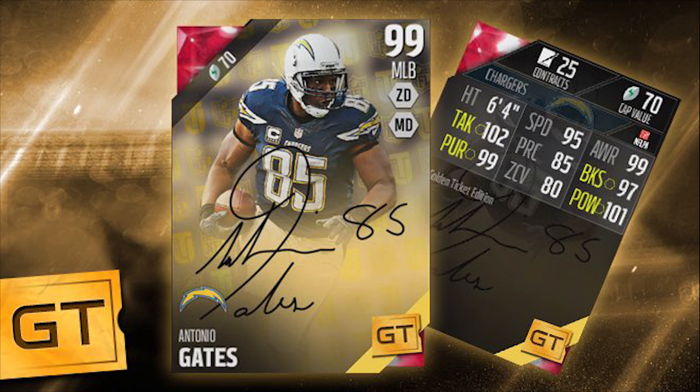95 speed. You've got 99 awareness if you care about that. Tackling 102. Play recognition at 85 — that's a little low, I'm not going to lie. But I still think if you're user controlling this card, it's probably the best card in the game to user control. 97 block shed, 99 pursuit, 80 for zone coverage — pretty mediocre for a golden ticket card, but again if you're user controlling him it doesn't matter. And 101 for hit power. Absolutely crazy stuff.